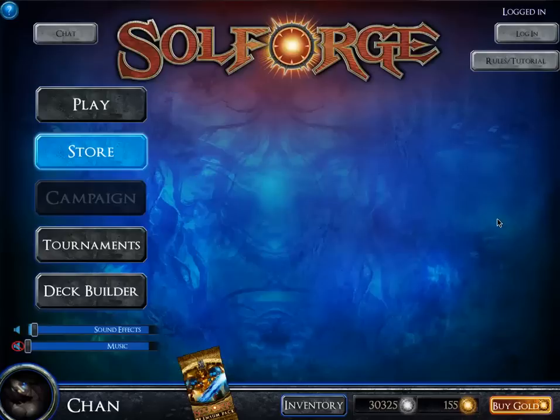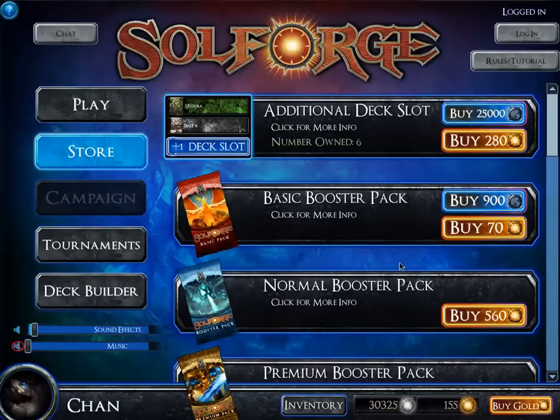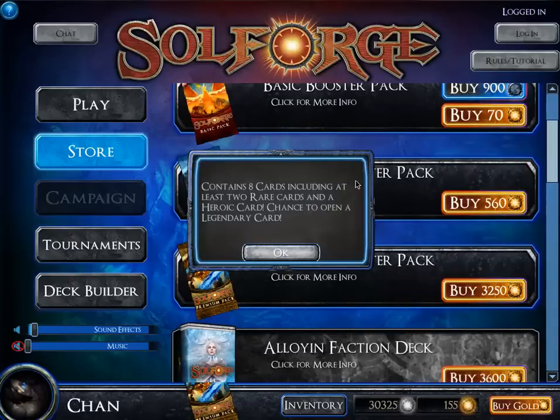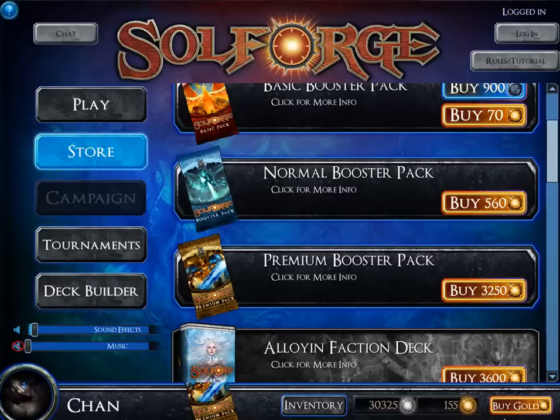You can buy packs with real money but that's really silly because you can buy them for silver. A normal booster pack comes with eight cards with at least two rare cards and a heroic, with a chance to open a legendary card. I don't have gold right now because I don't buy gold much — I bought it on sale at half price.